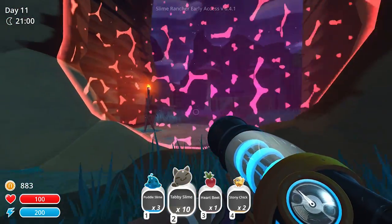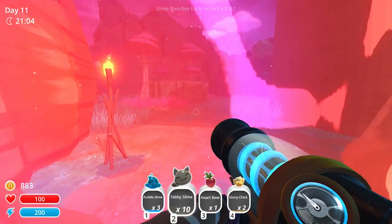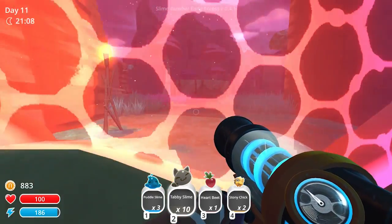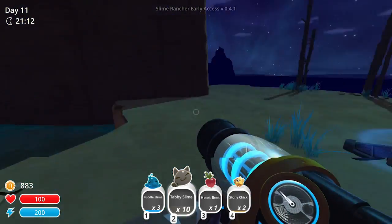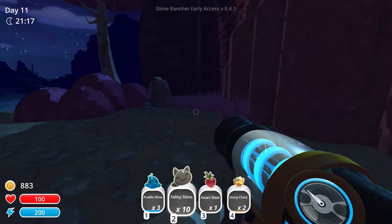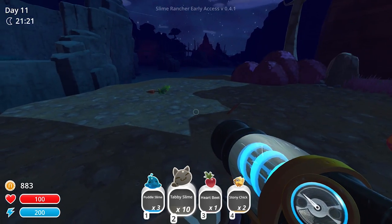It's just a force field. I think I know what's going on here. This is an area that I can buy, but I don't own it yet — it's part of my ranch. And the gordos don't only give me keys, but they unlock portals. That's new to me. I didn't know that.